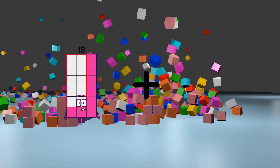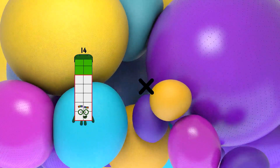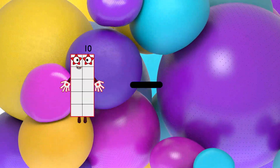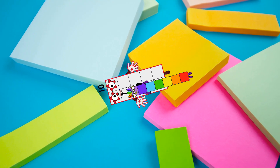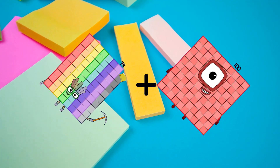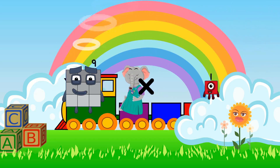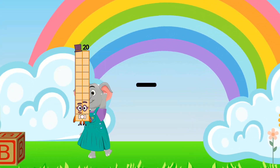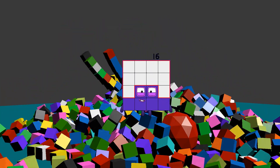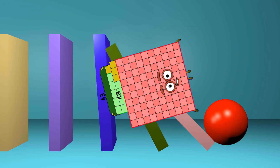18 plus 81 equals 99. 14 times 11 equals 154. 10 minus 7 equals 3. 179 plus 100 equals 179. 9 times 9 equals 81. 88 minus 72 equals 16. 43 plus 103 equals 146.